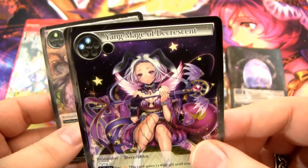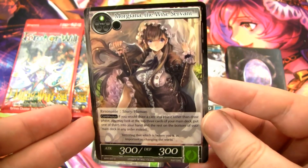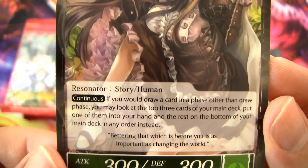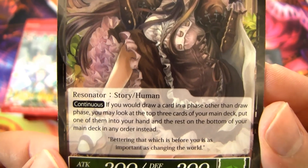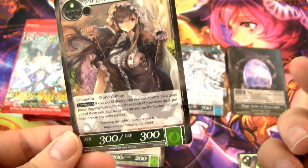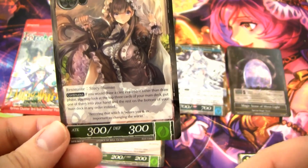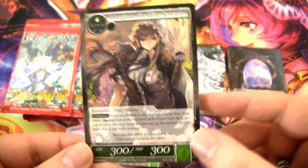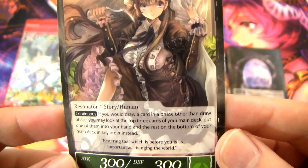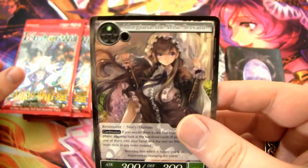But this card is a format staple and one of the best cards in Wanderer: Morgiana, the Wise Servant. She's a 300/300 for one — whatever stats — but she has a continuous ability: if you draw a card in a phase other than the draw phase, look at the top three cards in your main deck, put one of them in your hand, and the rest on the bottom in any order. So if you play something like Booty Cat that lets you draw two cards and put one card from your hand on top of your deck, you play it, look at the top three, pick one, look at the top three again, pick one, then put one on top. It's so good — just having any extra card draw, like Familiar of Holy Wind or anything, lets you look at the top three and pick one. One of the most recently reprinted promos too, which is cool.